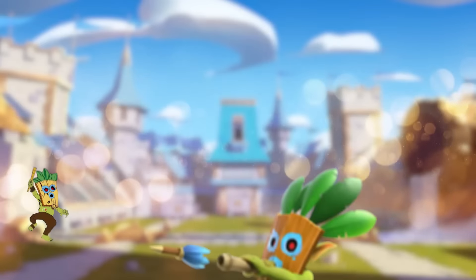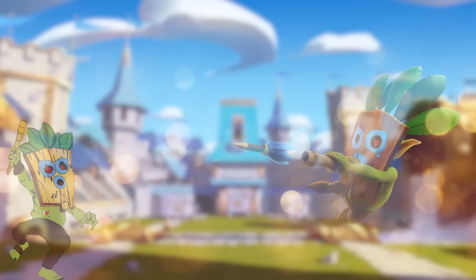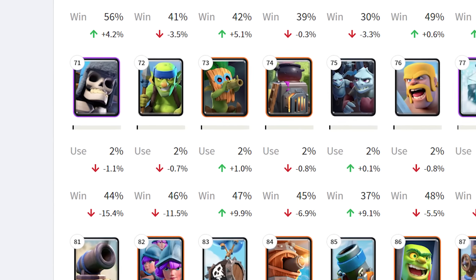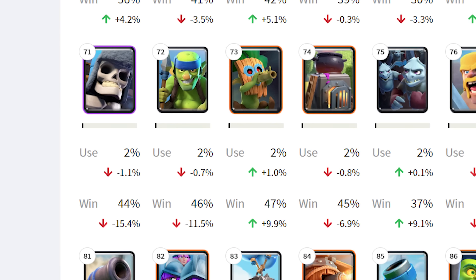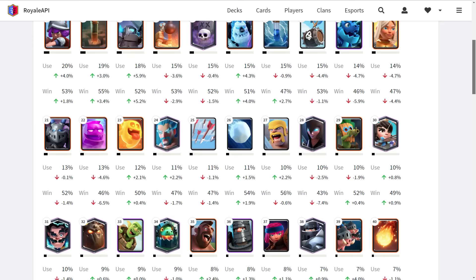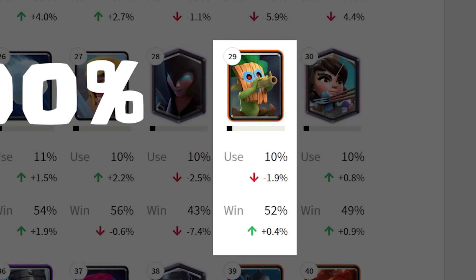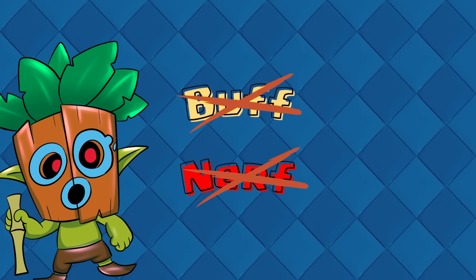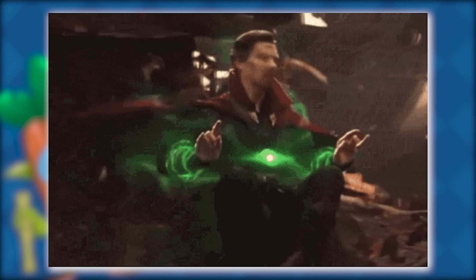2020 couldn't have started any worse. The Clash Royale community kind of fell silent, as no didgeridoo was heard in any corner of the arena. In March, the Dark Goblin reached only a 2% usage rate — one of the lowest points in its history. However, everything changed just one month later. In April, the Dark Goblin's usage rate skyrocketed by 400%, reaching 10% and climbing back to the top of the meta.